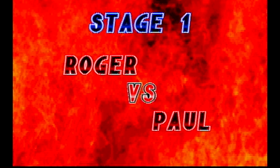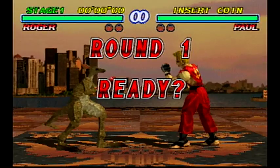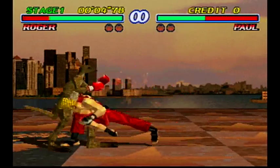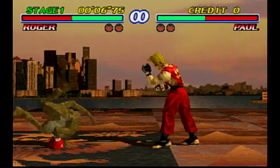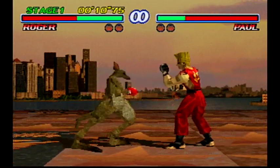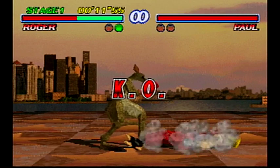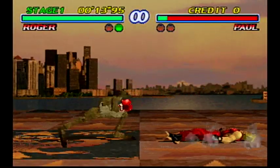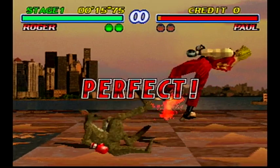We'll get to Alex later — he'll be after Roger, of course. Roger's got some pretty powerful attacks. His back square triangle, back both punches, is the main power attack here. And it does a lot of damage, especially if you get hit by it. So don't get hit by it.